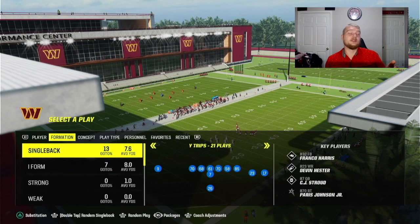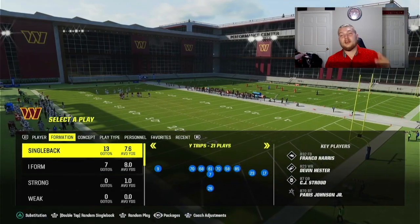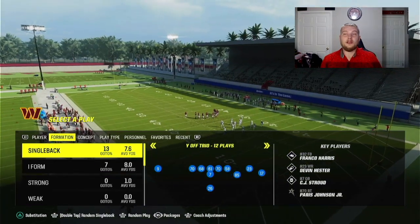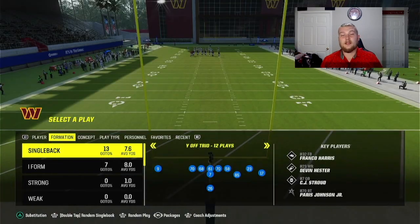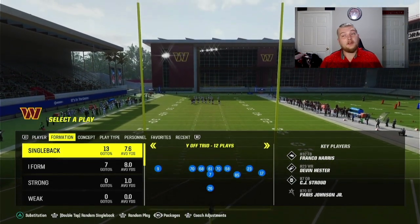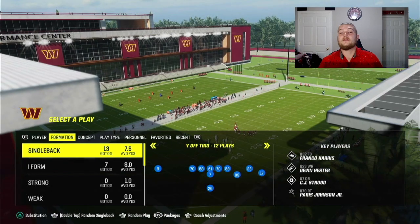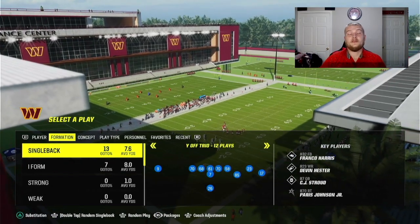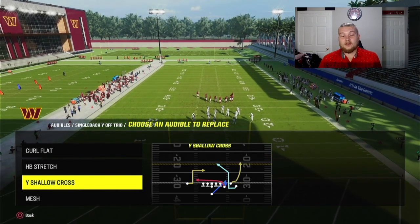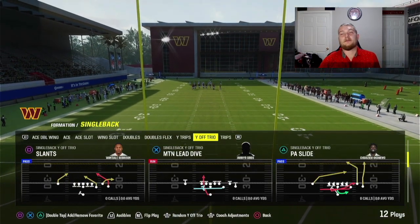Here's how we're going to do this: I'll take you through my audibles for the formation, then go over how I set up my route combos versus every single coverage. This formation is found in the Run Balance playbook — not the Balance, not the Pass Balance, not the Run Heavy — the Run Balance playbook. The formation we're going over today is Y Off Trio. I like to set my audibles to Curl Flat, HB Stretch, Y Shallow Cross, Shallow Cross, and Mesh.